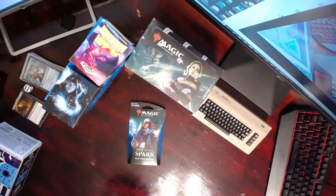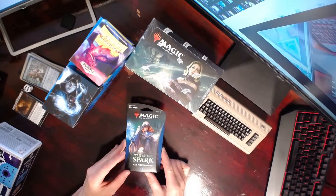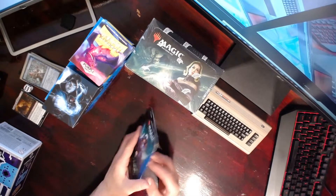This is what we came here for today. I'm going to open a War of the Spark blue theme booster pack and hopefully get this lovely lady — that's Kasmina. I'd like to have the planeswalker to help complete a blue build that I'm working on, so let's get right into it.